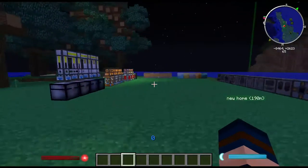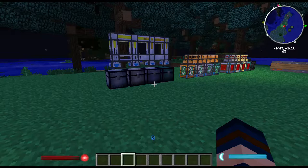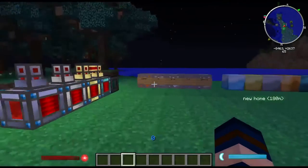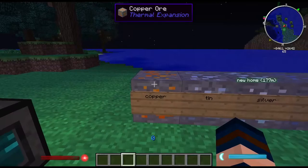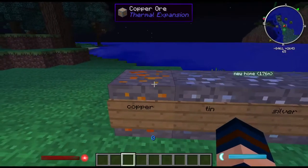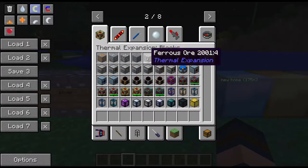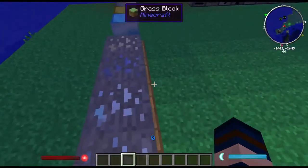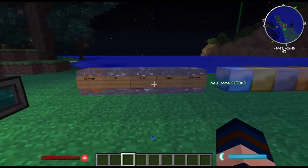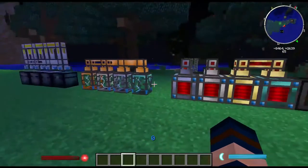I've laid out some blocks here to show you what they are and I'll show you all the crafting recipes as I go along, but first let's have a look at the ore generation. When you load up a new world you should find copper, tin, silver, lead, and ferrous ores. You should also find aluminium somewhere. These are the five major ores you will need to craft every single piece here.